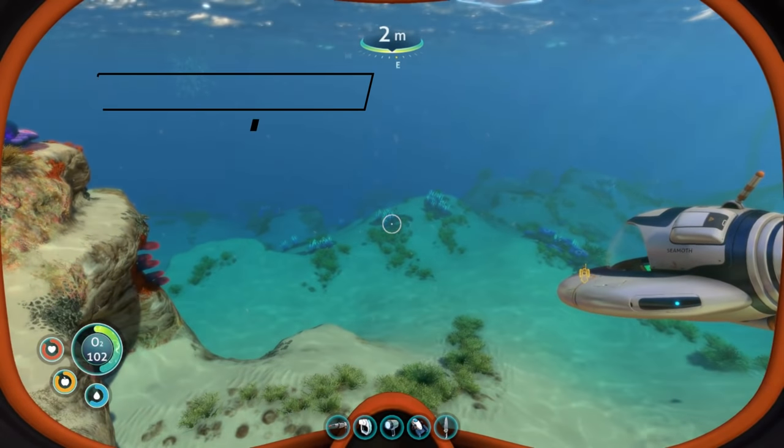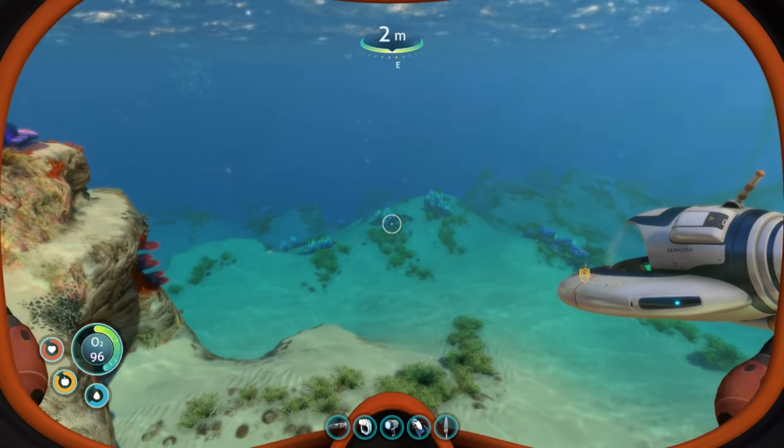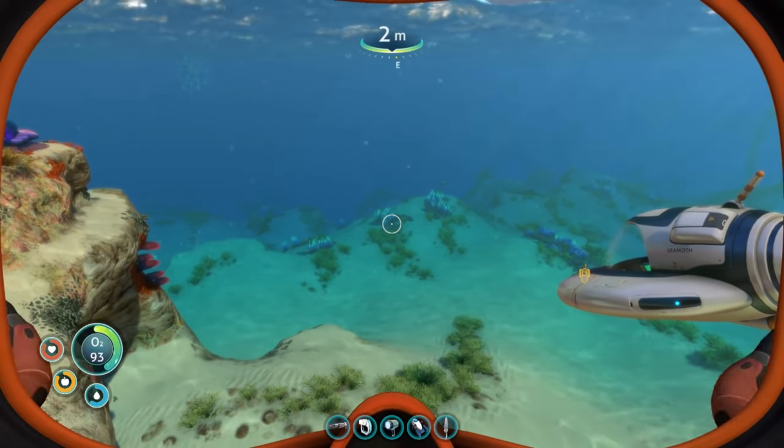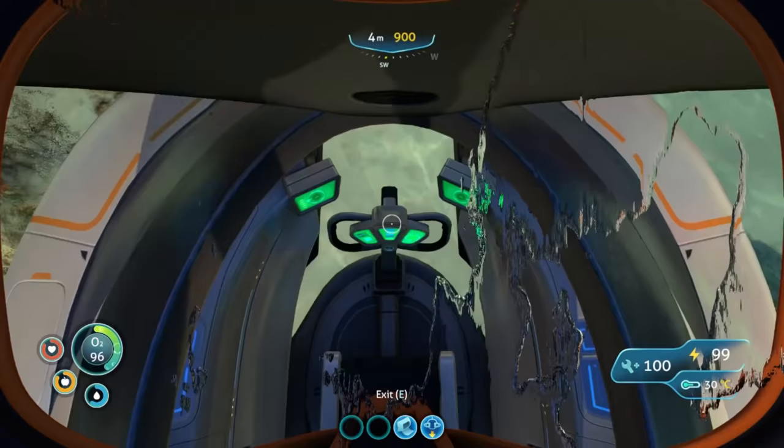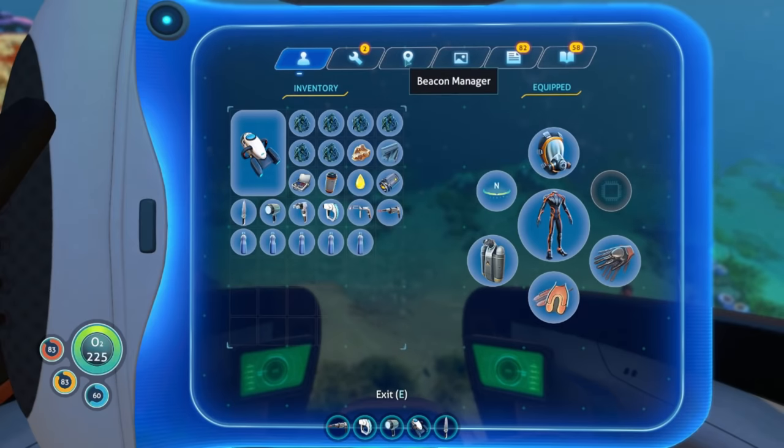Eventually, you're going to need to strike out further. And in this section, we're going to take a look at three wrecks as you venture further out into the map that you're going to want to look at. So from zero point, we're going to pull up our PDA and go into our Beacon Manager in the third tab.